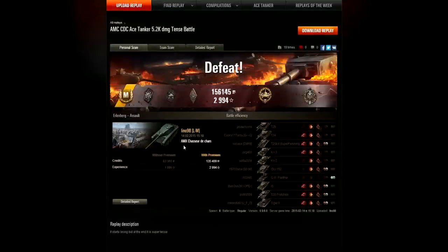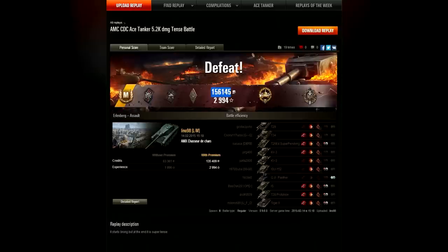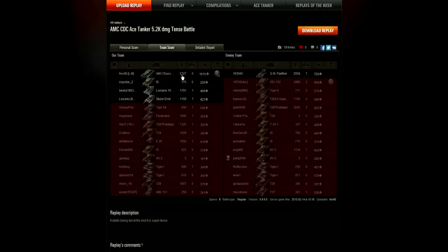What a game for Lino here. This was a defeat, of course, because he did not kill all of the enemy vehicles on time in the Assault game mode. But besides that, he picked up the Mastery Badge, a Fire for Effect token, a Duelist token, a Bruiser token. He picked up 2,994 experience for a loss and 156,145 credits. He also picked up the High Caliber Medal and the Topkin Medal for his 6 kills. He did 5,327 damage in total and killed 6 enemy tanks, giving him the Topkin Medal. He got 1,815 base experience for a loss.